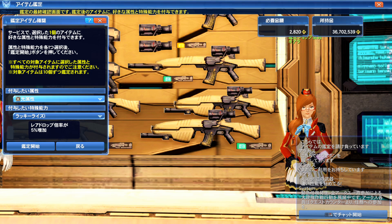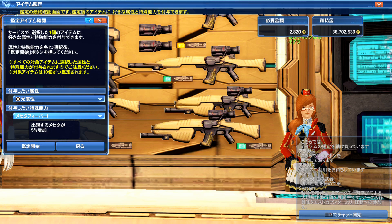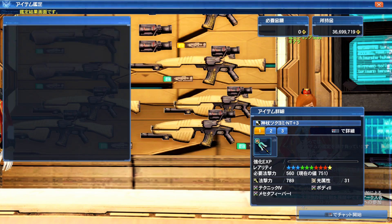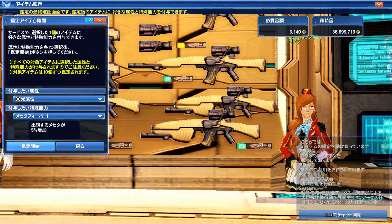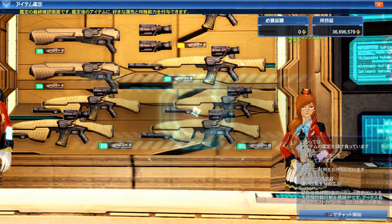If you find something really cool — a weapon type that you like — go ahead and identify it and see if it's something good. Boom, got a ten-star, it has three abilities, 31 light — okay, that's not bad. You know, to each their own. We'll go ahead and identify it — that's 3K right here. Hopefully it gives something good... six abilities. That's actually pretty good.